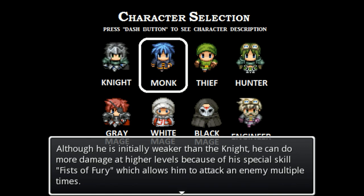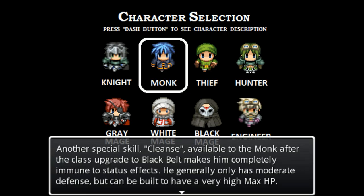Although he's initially weaker than the knight, he can do more damage at higher levels because of his special skill, Fists of Fury, which allows him to attack an enemy multiple times. Another special skill, Cleanse, is available to the monk after the class upgrade to Black Belt, which makes him completely immune to status effects. Oh, they do have an upgrade system - I didn't know they were actually going to have that. He generally has moderate defense but can be built to have very high max HP.